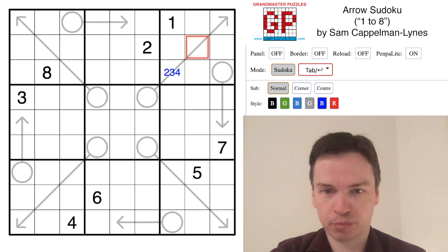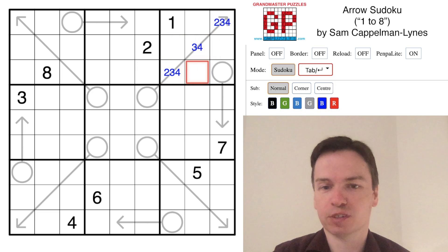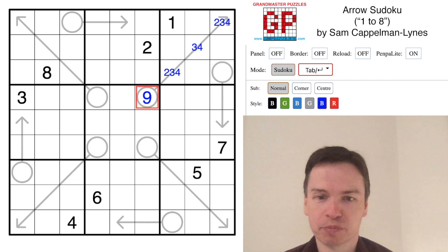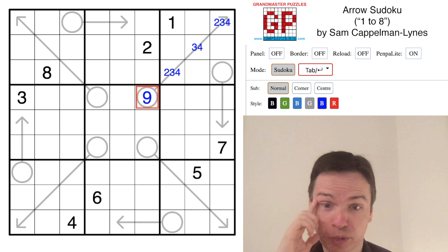Particularly in the upper right box where there's a 1 already placed, 2 plus 3 plus 4 is the minimum sum that can be in that arrow, but where that value is 9, that's also the maximum that any single digit circle can take. So that's a min-max — it's forced and pretty common for arrow puzzles.